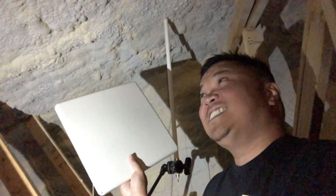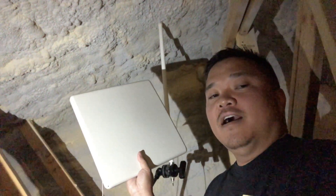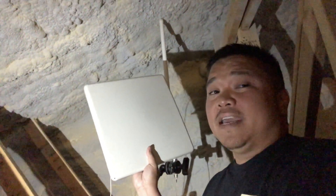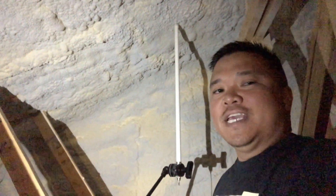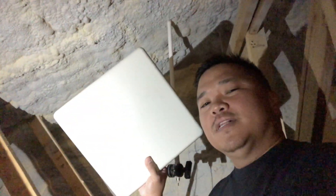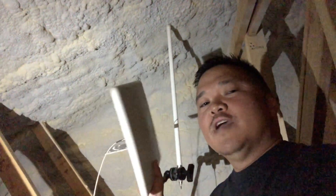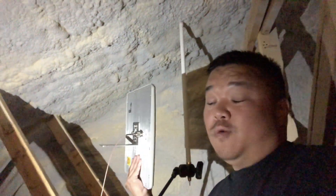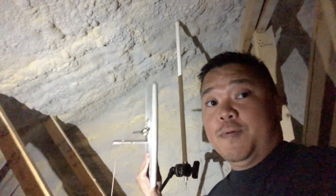This directional antenna has about a 70-degree radius so it should hit everything downtown, but it might not hit pockets that the omnidirectional antenna is currently hitting. That's okay though — even though it says 70 degrees, there are bubbles where it hits other areas outside of that 70-degree range. That's just the way antennas work, so let's pop it on and see what I get.